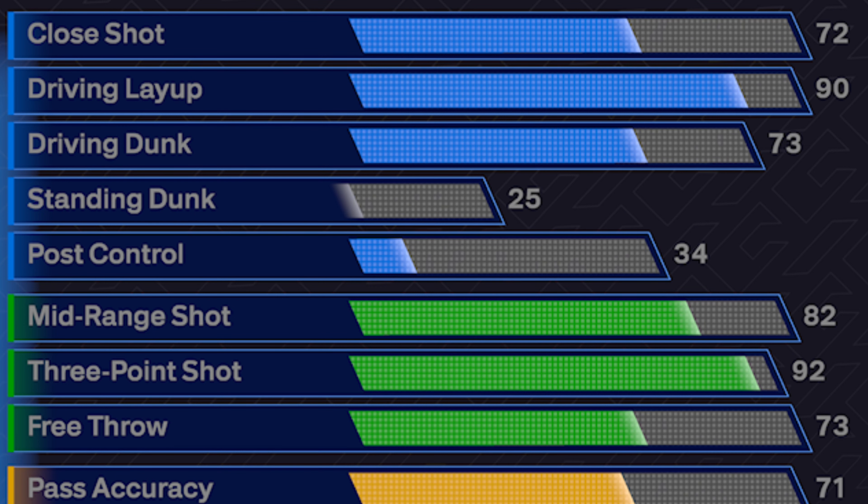For base ratings on this build, we do get gold dead eye, silver limitless range, silver mini marksman, gold set shot specialist, and gold shifty shooter. After the most recent patch, shooting has gotten pretty easy. Having the badges where they are on this build, we're going to be shooting super consistently. That's another reason I wouldn't want to use the cap breakers here, just because of how easy the patch made it to shoot. I've seen people shooting 70% across hundreds of games since season two already. Shooting's good on this build, but this is not even the highlight.